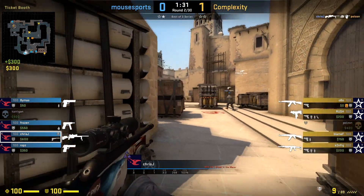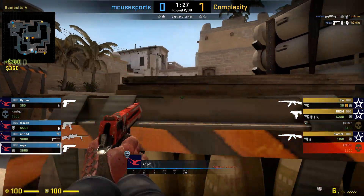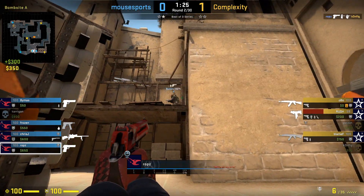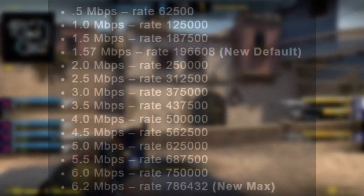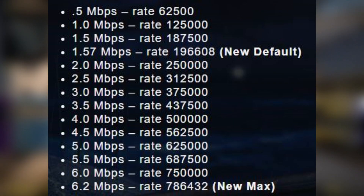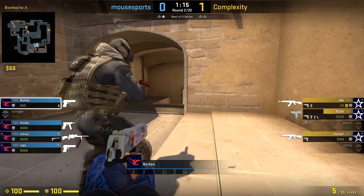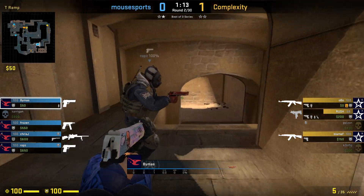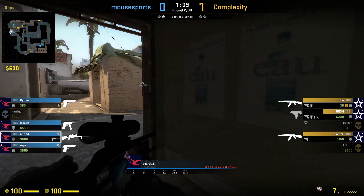Rate in CSGO is the maximum connection speed allowed. Even though the 128,000 value worked for me, it might not work for you. Rate is based on internet speed. This chart gives you a rough outline of what your rate should be based on your download speed. My speed is a lot faster than 1MB per second, but 128,000 worked for me so I'm not going to bother changing it.